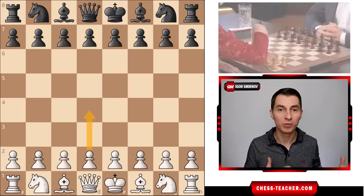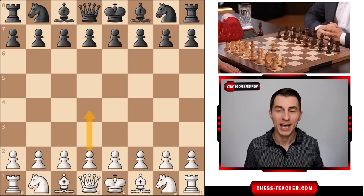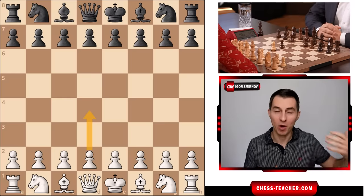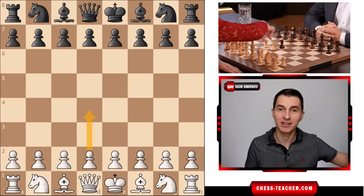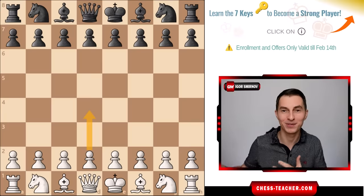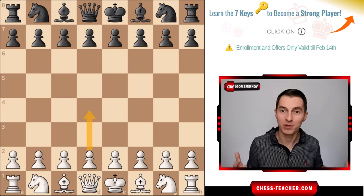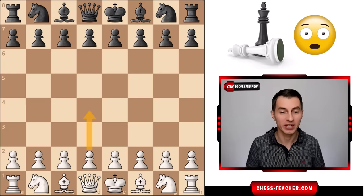Yesterday I watched a game between two players rated about 1500 and they both were pretty consistent in playing wrong moves throughout the opening, both for white and black, consistently for 10 or 15 moves in a row. I checked the database to verify whether it's common or not and I was shocked that it actually is so common, especially at the level below 1600.